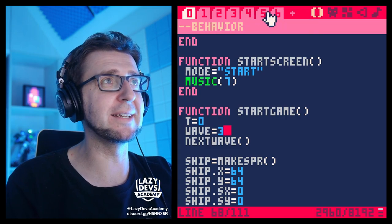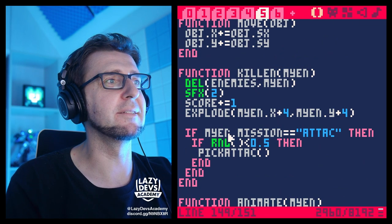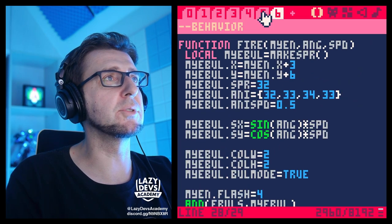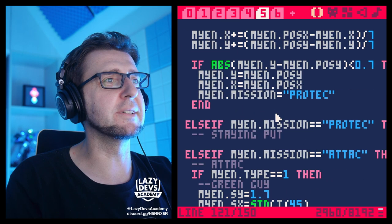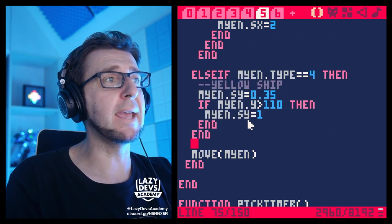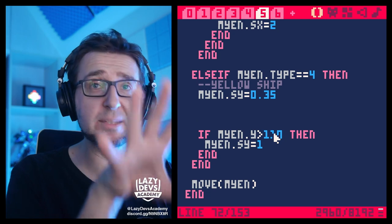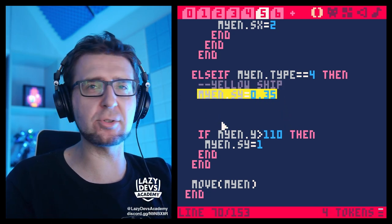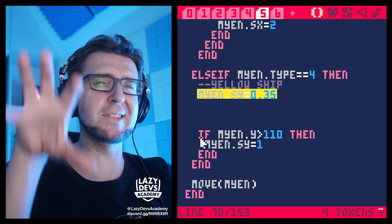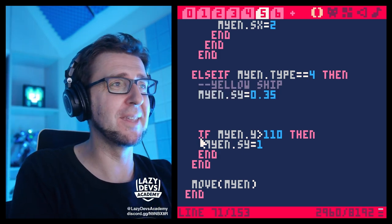I'll go to wave three and find the yellow guy's attack function — spin_ship. In that attack function, I want to fire a spread shot while the enemy moves downwards. We remember the yellow guy's attack mission: slowly creeping downwards, not very dangerous. But if it's slowly creeping and constantly firing spread shots in all directions, that's something different. I'll hook into the if-statement so it only fires when it's above y-position 110.